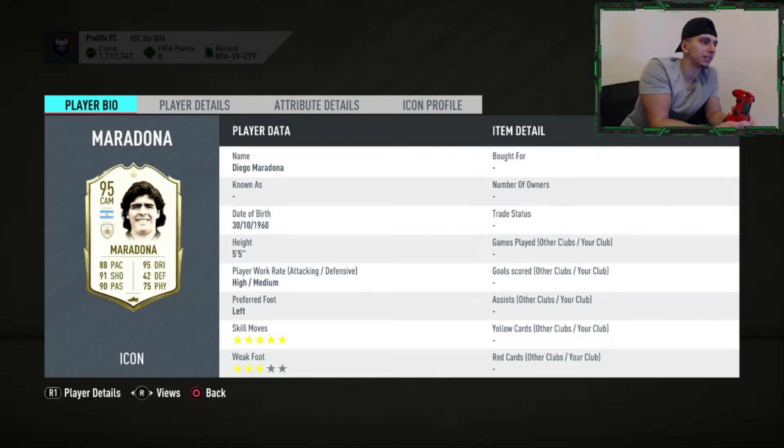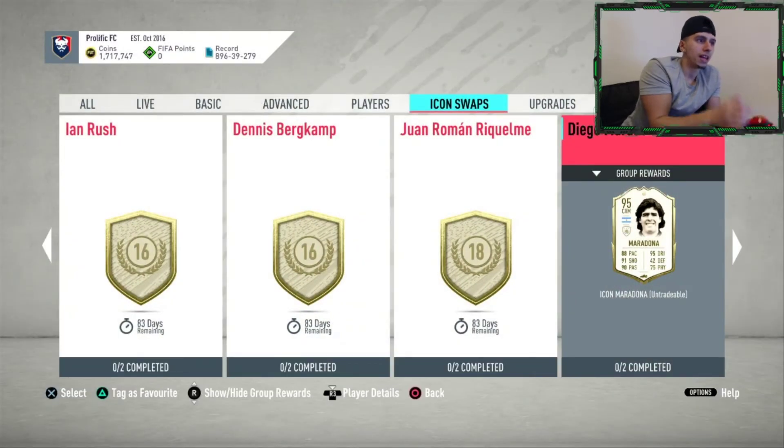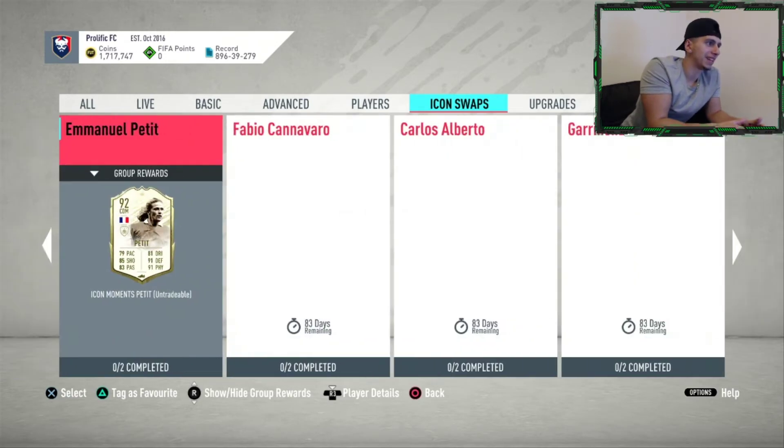Maradona — I personally looked at this card before and didn't purchase it because of his weak foot. Five star, three star — the weak foot kind of put me off. Good body type in this game — lean and short. Very good at dribbling, quite fast. Hunter card gives him 95 sprint speed, 93 shot power, and he's quite strong too. Biggest downside apart from weak foot is stamina. Hit and miss — that one's up to you.